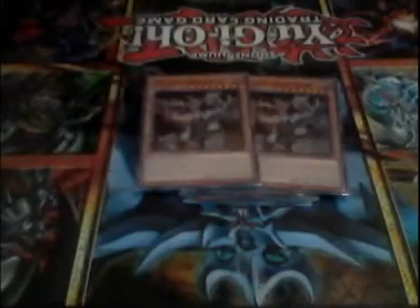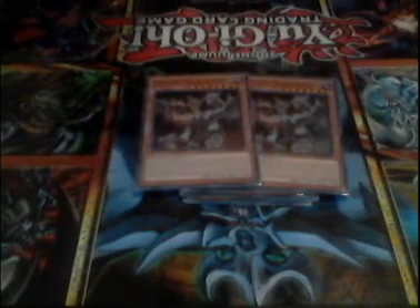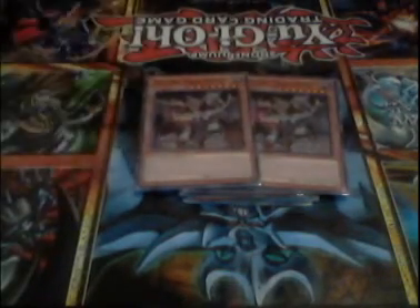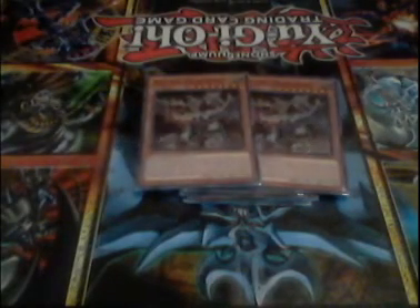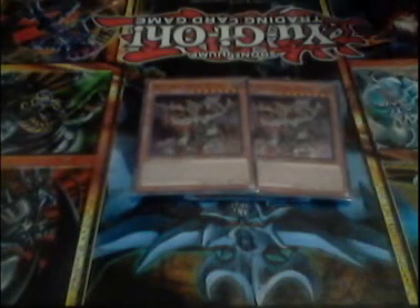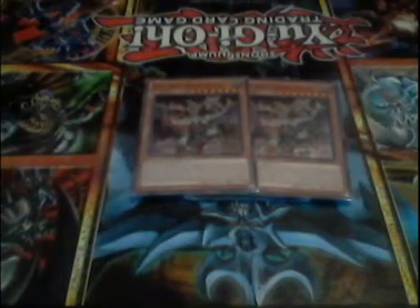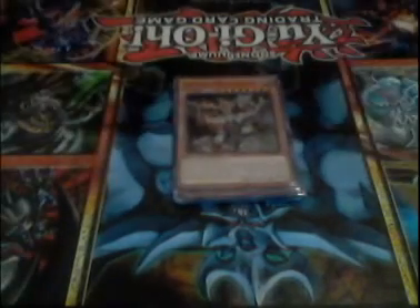Two Ancient Gear Hydras. Its effect is actually pretty good, especially the last effect: if any Ancient Gear monsters you control attack, your opponent can't activate spells or traps until the end of the damage step. So basically, if you're a genius and somehow have this and Ultimate Pound on the field, it can be a good combo. Also, I like the artwork — it's a really nice artwork.